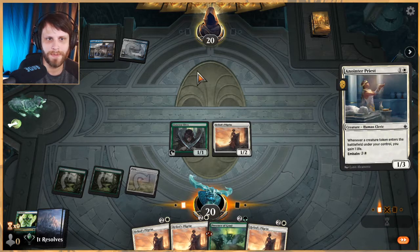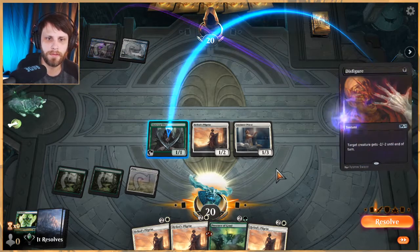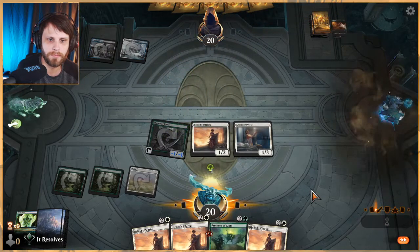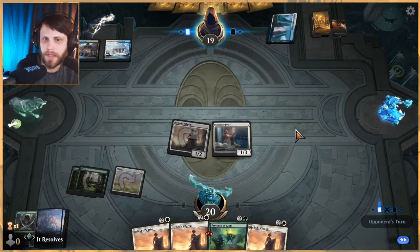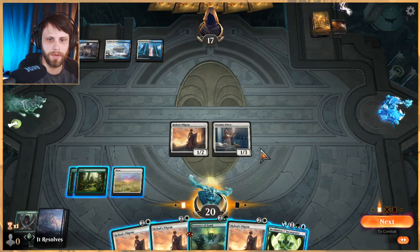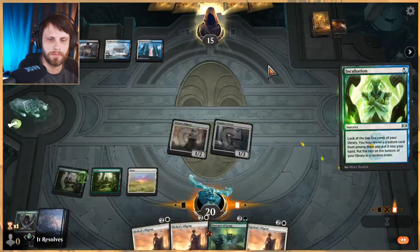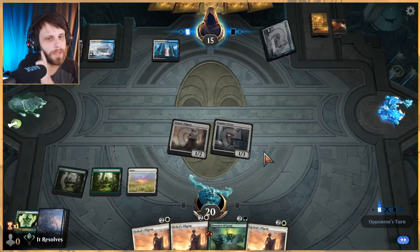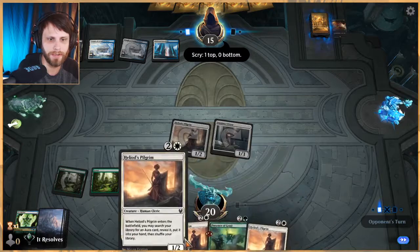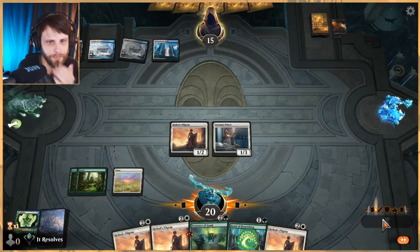I think we take this over the Soul Warden because I'm expecting a sweeper at some point, and this gives us an insurance policy with the Embalm to bring it back — very useful. We'll swing in for one, got that 20-turn clock. Looks like a counterspell of some kind. We'll see if they actually let us scry — oh they do, but we whiff on it. That kind of sucks but it is what it is. All these Heliod's Pilgrims are really really good against a deck like this — insurance policy. First things first, we attack.